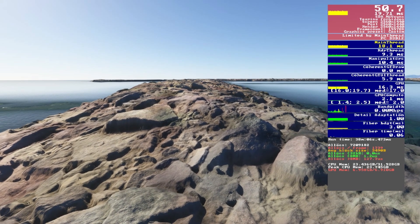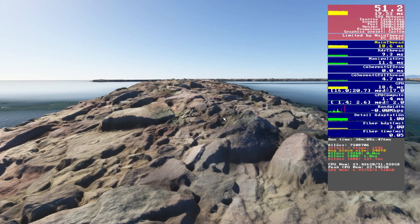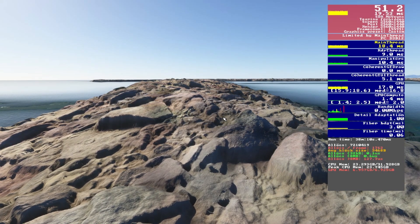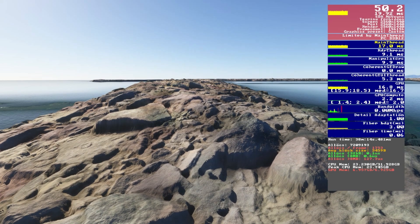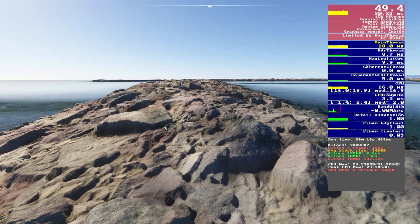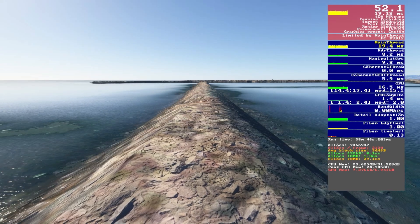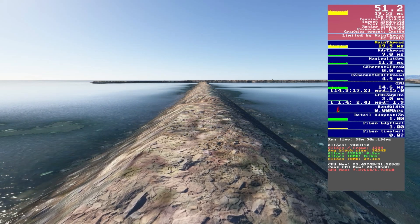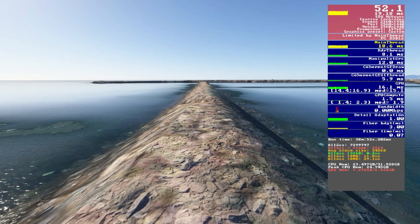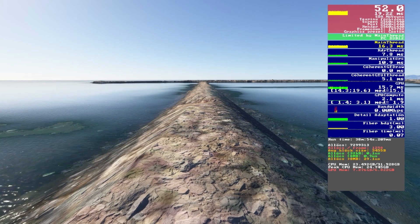Next, displacement mapping helps give things a 3D look — like these rocks here — and we're sitting at around 50 to 51fps. Turning it off gains maybe 2fps but the visuals take a noticeable nosedive, so I'll be leaving it on. It's definitely worth the 2fps cost.